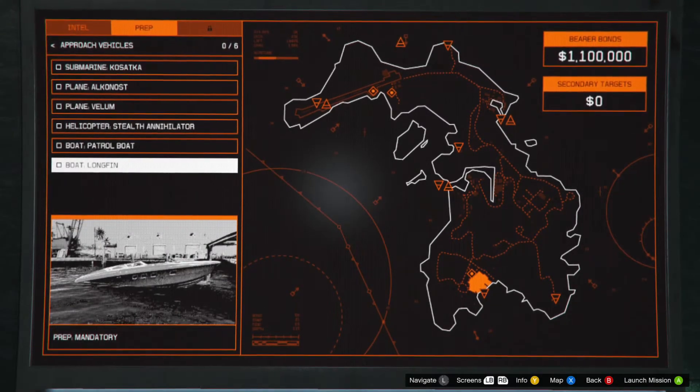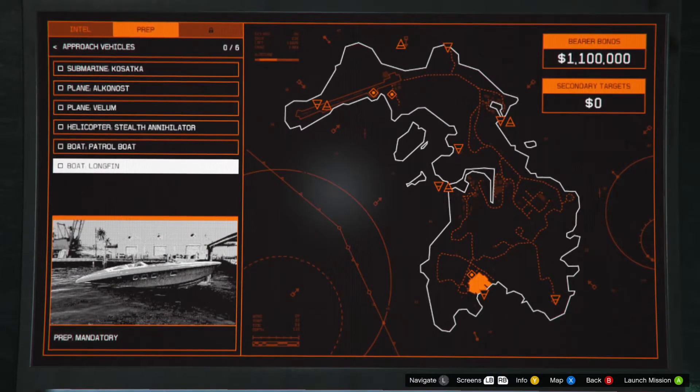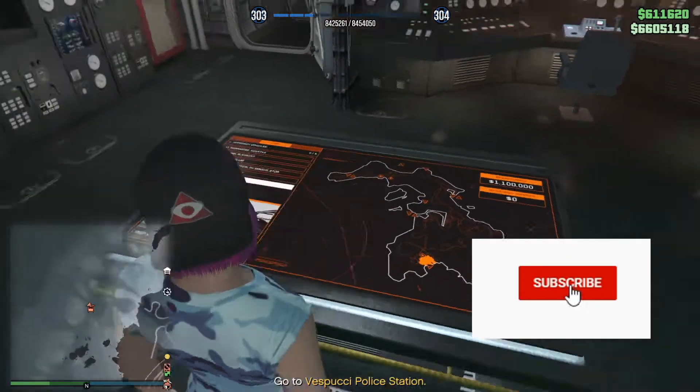Hello and welcome back to another GTA Online video. In this episode I will be guiding you through the Kao Perigo Heist Prep Boat Longfin Approach Vehicle.